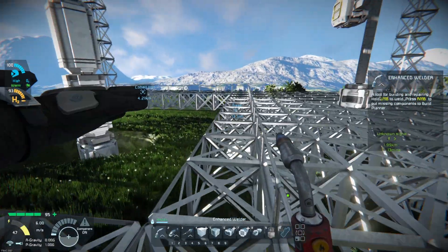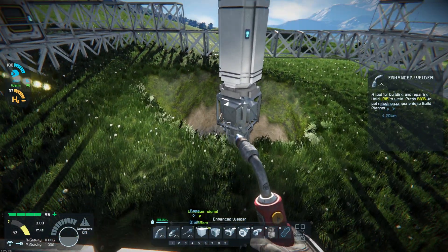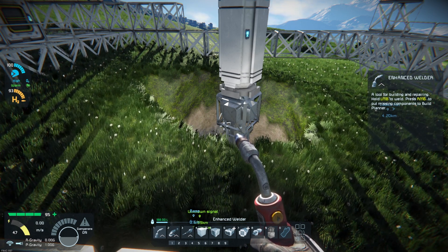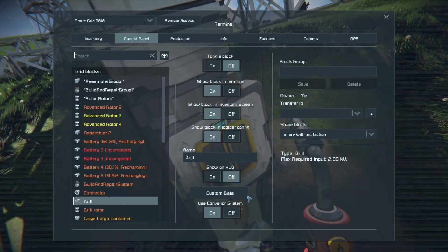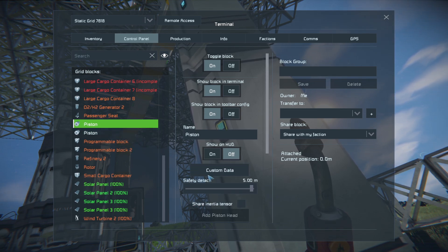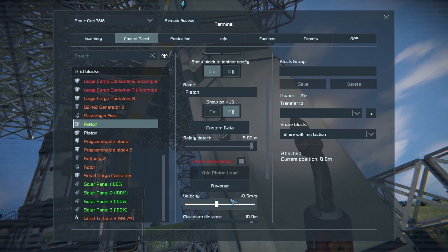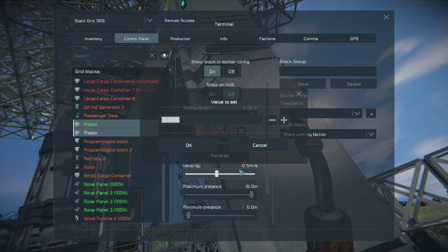Hopefully we can get this drill made before the batteries are taken care of, so we can pick up more resources. I'll let it work on the drill and be right back. We now have our drill built, so I'm going to get it started. Setting these to Share Inertial Tensors to stop the wobble, then I'll increase each piston at 0.1 meters per second, nice and slowly so we don't over-jam the drill.